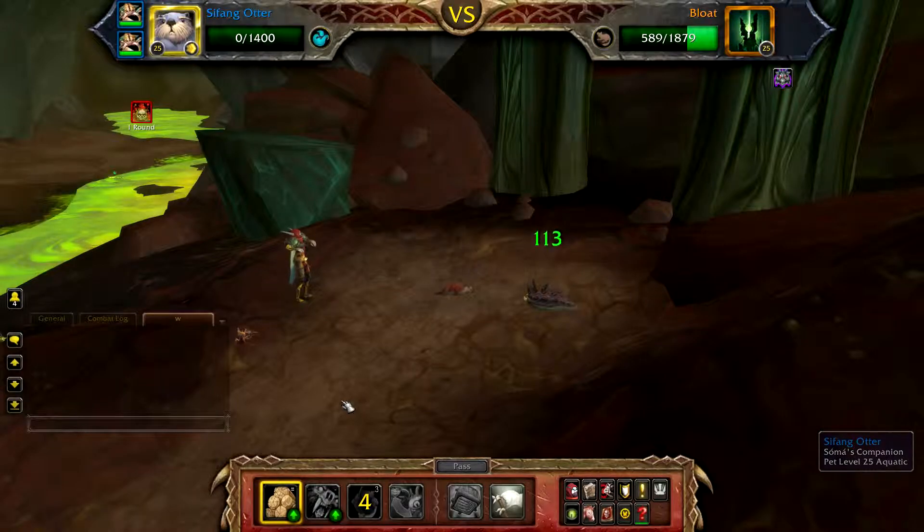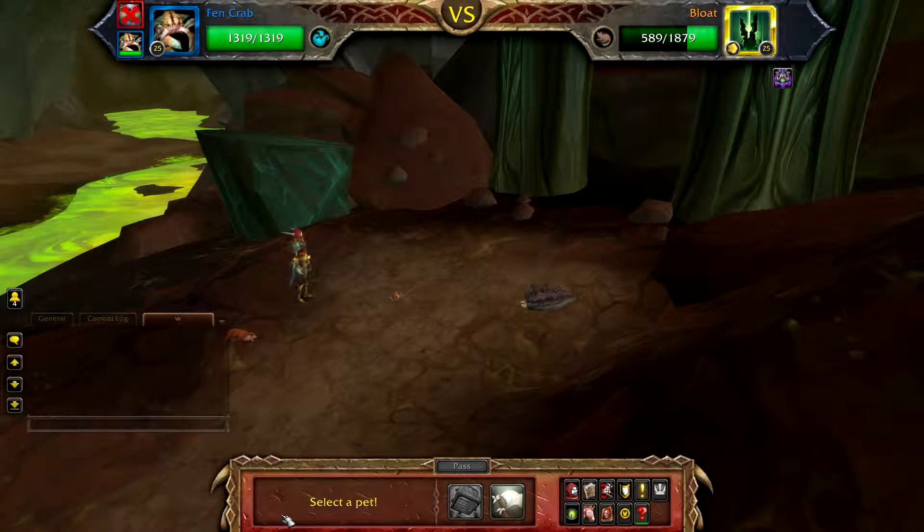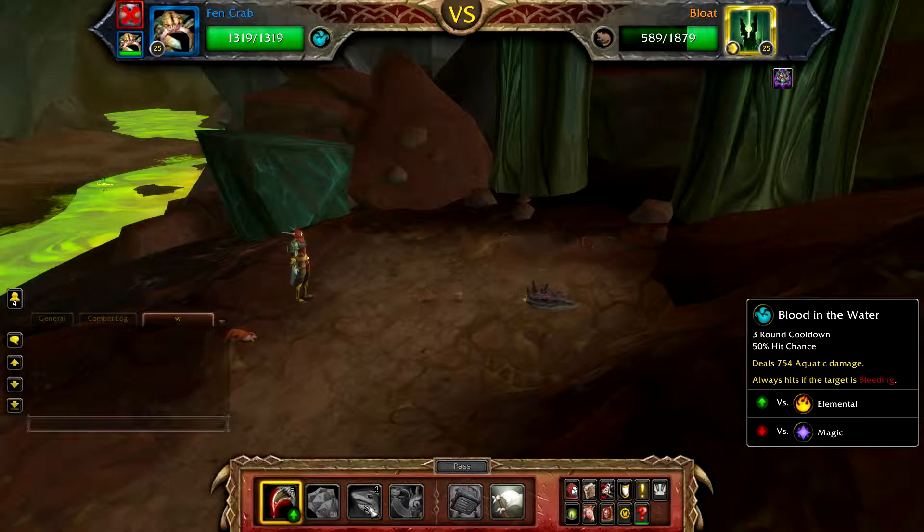Once defeated, bring in your first crab and cast Rip followed by Blood in the Water, then carry on using Rip until Bloat is defeated.